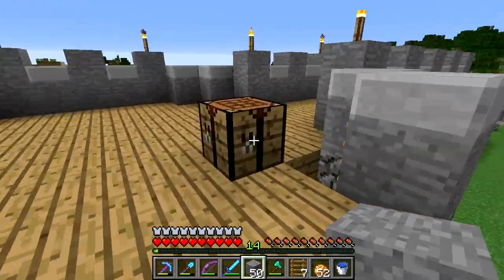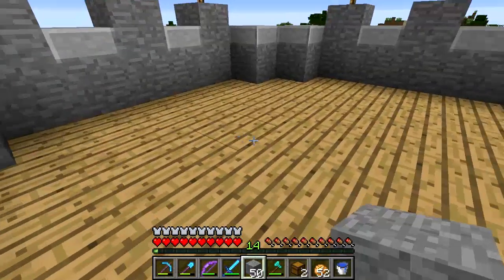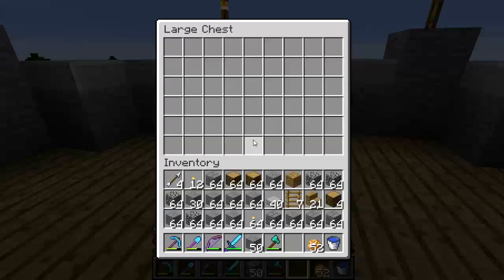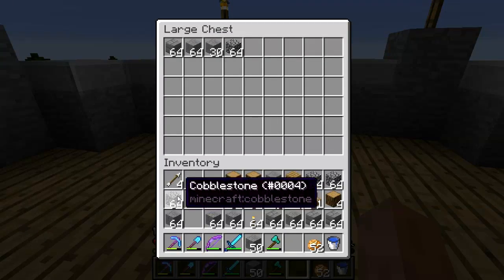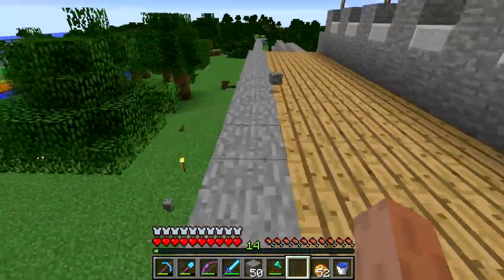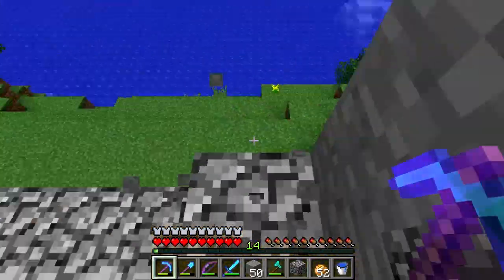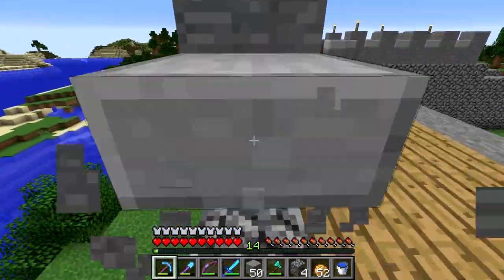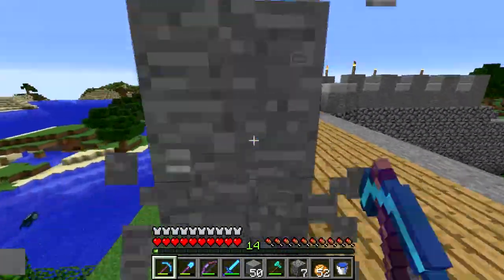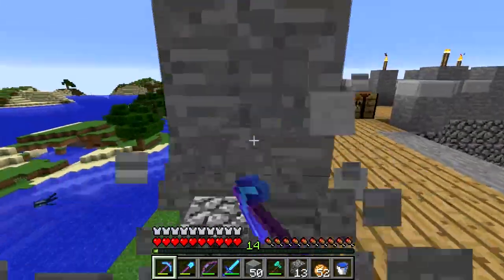I already need a chest to throw junk into, so let me set up a couple of temporary chests. Now I can pick stuff up when I break things. Let's pull this off here as well and replace this top layer of cobble with smooth stone.